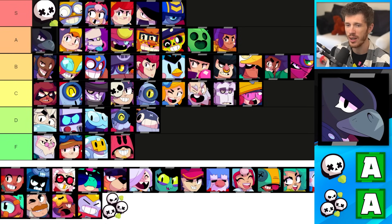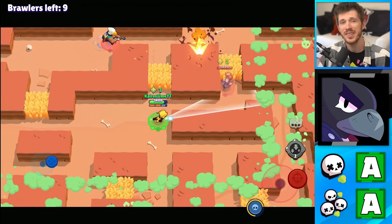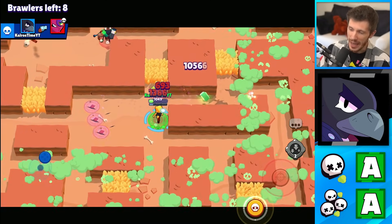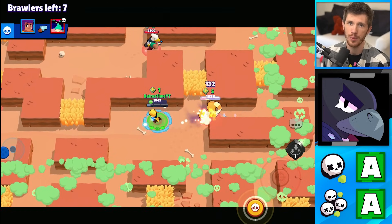Crow's in the A tier for Solo Showdown and for Duo Showdown. His slowing toxin gadget can be useful for kills or to escape. His super can be useful for both kills and for escaping, so that makes it really hard to kill Crow and easy for Crow to kill you when the situation calls for it. A tier seems solid for both modes.